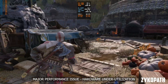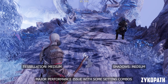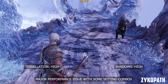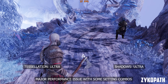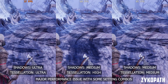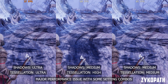For another major performance issue I noticed — but this one can be dealt with — in some specific areas, like this location which you can enter when using the Mystic Gateways, some setting combos can severely drop the frame rates. The settings in question are Shadows and Tessellation. I tested every possible combination and found the best combo to deal with the FPS drops were Shadows on medium and Tessellation on either high or medium.